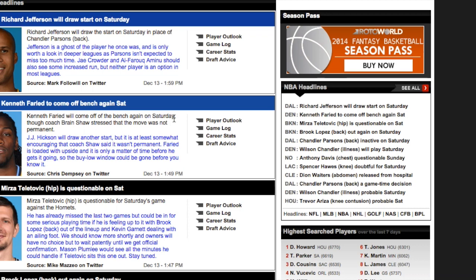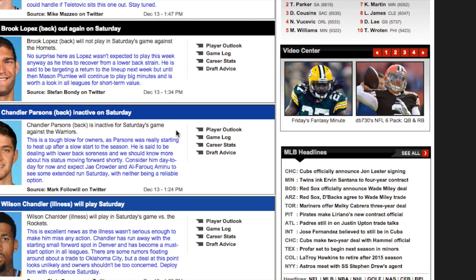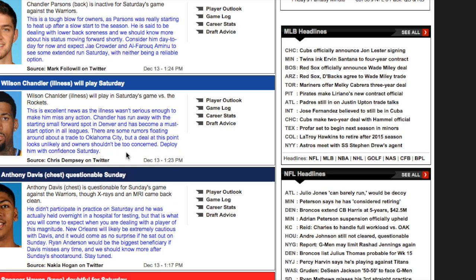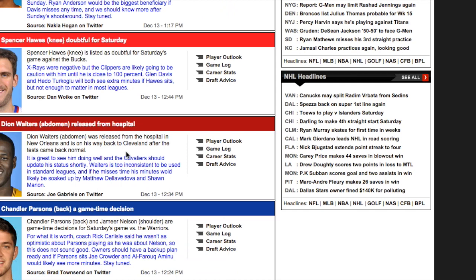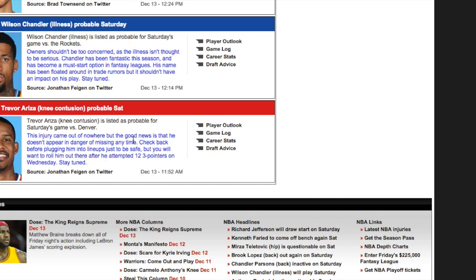Roto World is probably the first place I go on any given day when I sit down to do my research — just rolling through the news section to see what's going on. Richard Jefferson is getting the start tonight; I'm ignoring that. JJ Hickson is going to start over Kenneth Farid, which is interesting because Hickson with minutes has usually been pretty effective. Wilson Chandler, a guy I like a lot, looks like he's going to play tonight. And Tony Parker's not going to play, so Corey Joseph might be the play — he's going to get the start at point guard.